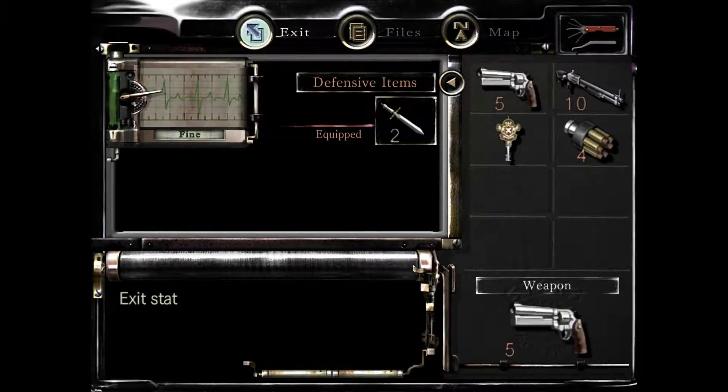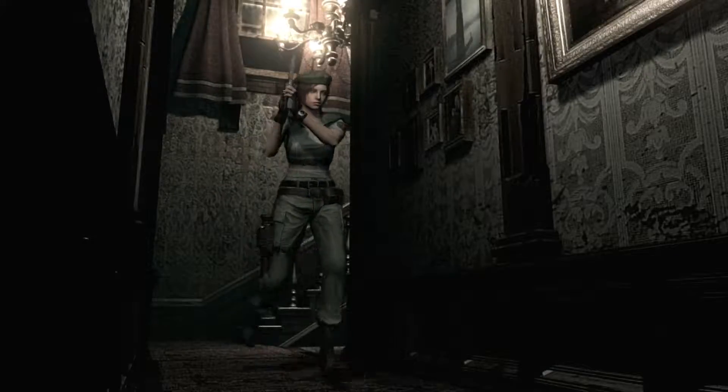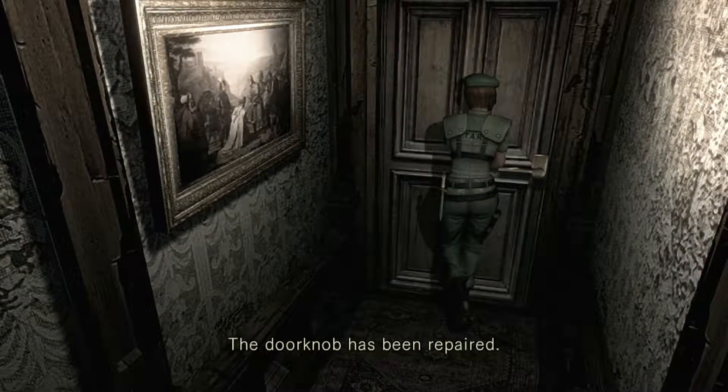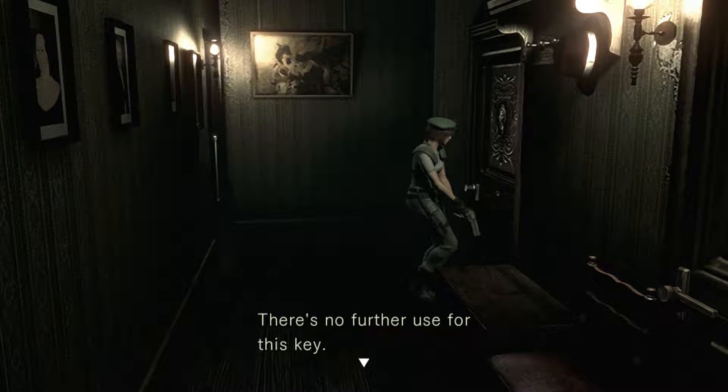The grenade launcher is fine if you have a bunch of other ammo types. Nine grenades is okay but it didn't kill every hunter in one hit. So I guess I've never tried to walk out that door — I've been talking about this door the entire game, how it needs to get fixed. But you have the key to this door now, which is the emblem key. I don't remember how many items are in this room, so I may just have to backtrack to the box real quick.